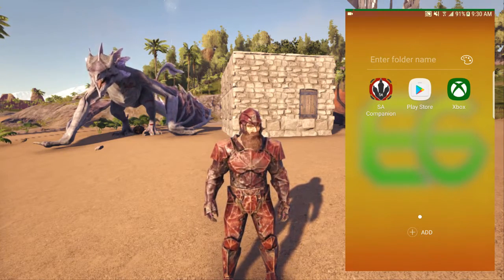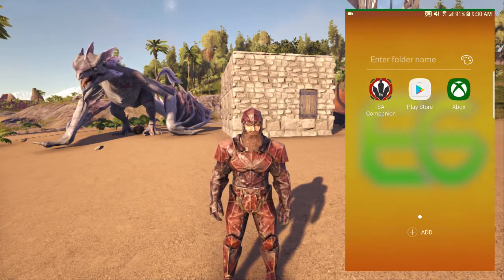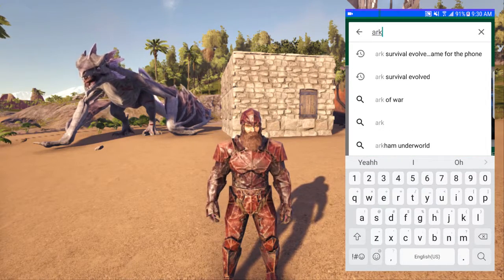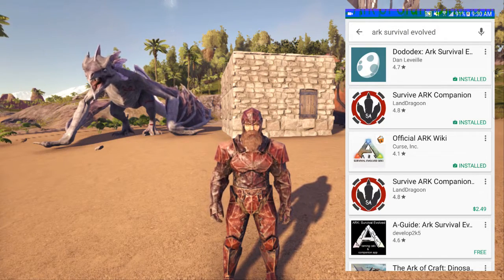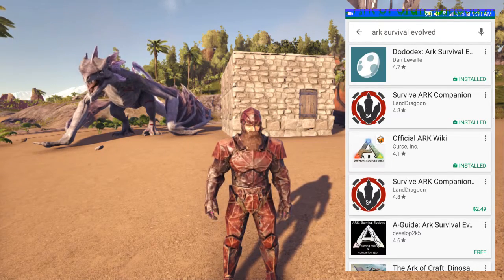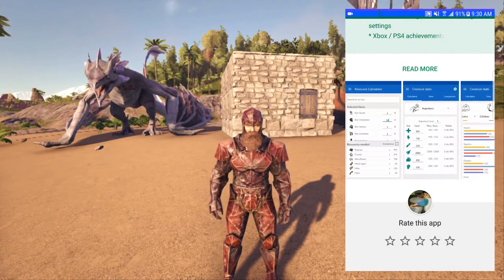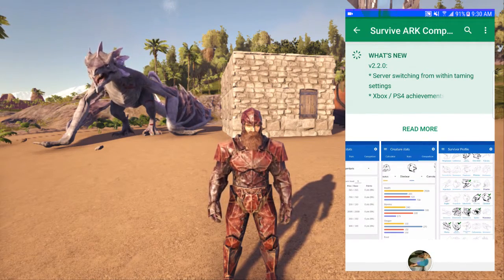You're going to need the SA Companion app, which is basically the Survival Evolved companion. Go to the Play Store or App Store, search up ARK Survival Evolved. It should be the second app that pops up — not the Wiki, but the actual ARK Survival Companion, which gives you all the spawn commands, taming calculators, achievements, and everything.